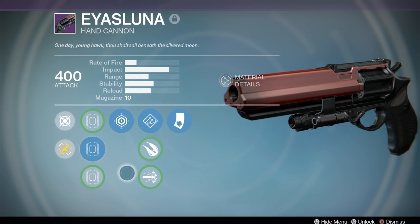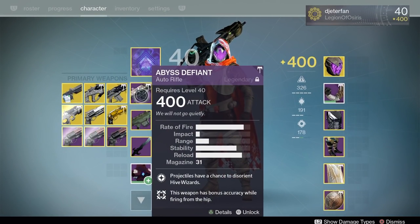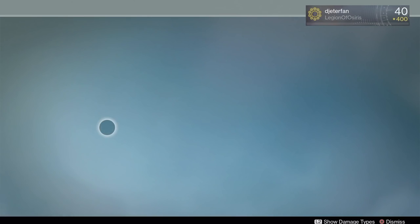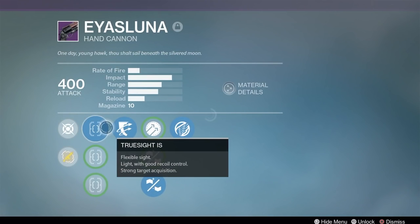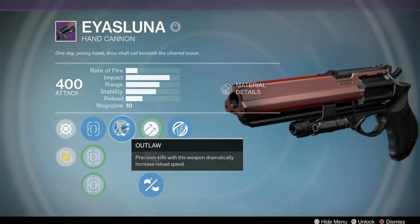Now this one has Last Resort as well as Luck in the Chamber. However, I don't really like this one that much — it's actually my least favorite hand cannon out of all three that I've decided to keep. There's just something about it that doesn't seem to do as much damage or pack as much punch as the other two, and I think it has to do with the Rifled Barrel perk.